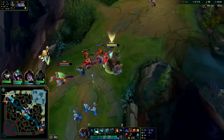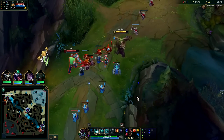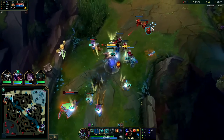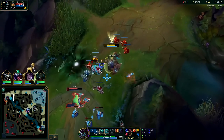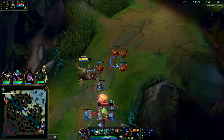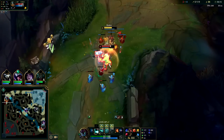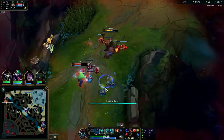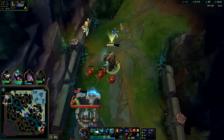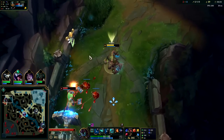Going for another auto Q — my Grasp is down though. The Q hits everything in the circle, so even if you're facing away from the target, if it's still within the circle it'll hit it. I was able to get the cannon and still hit Olaf. Auto into Q — this is not a good matchup for Olaf because he needs to stay in auto attack range and I can constantly push him off me with my Q.